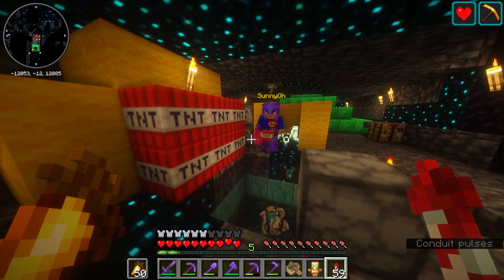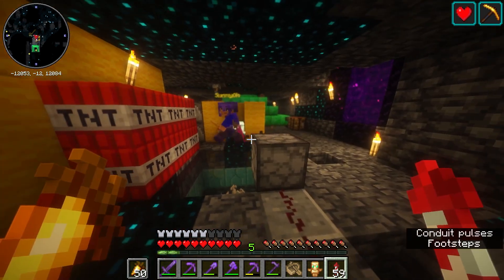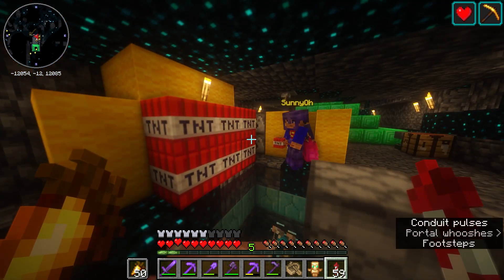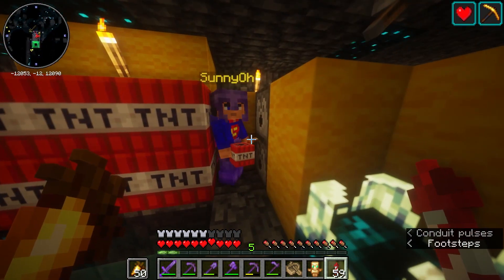We need to get mining fatigue — the one you get from the elder guardian where you can't mine quickly. We can't break blocks very well, but we can insta-mine TNT, so that's why we put in TNT. We're going to stand in this corner. I've got two dispensers here, we're going to put the potions in there.